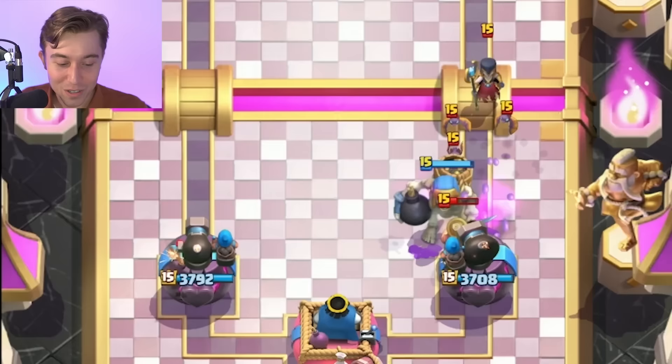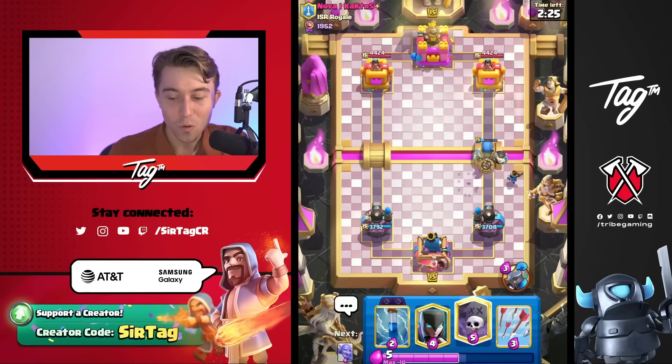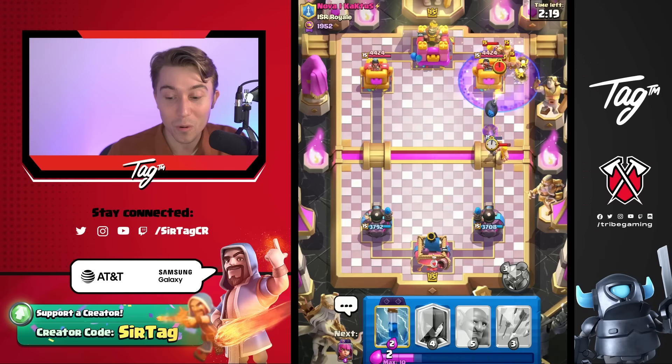Right now the Giant Skeleton is going to body block so we can soak up a lot of damage, and it's actually going to kill the Night Witch — because most of the time the Night Witch would just stay alive since our Giant wouldn't be able to do any damage to it. Fortunately the Giant Skeleton's got it covered and is going to approach towards our opponent's tower, possibly keeping our Little Prince alive just long enough to force out a Barbarian.